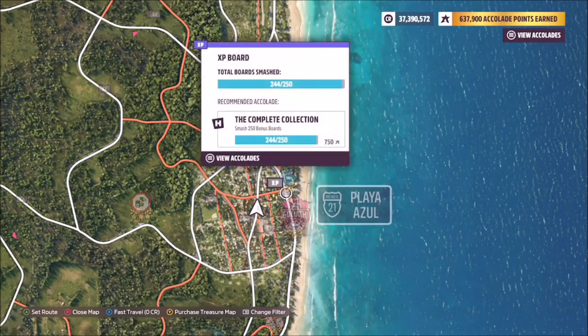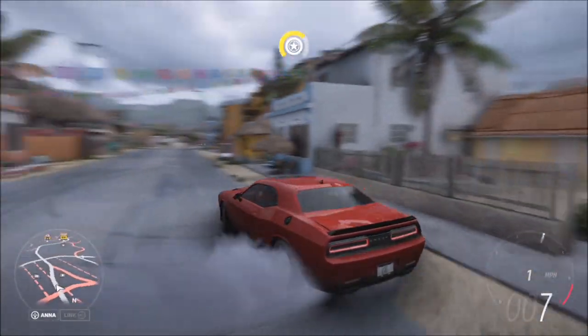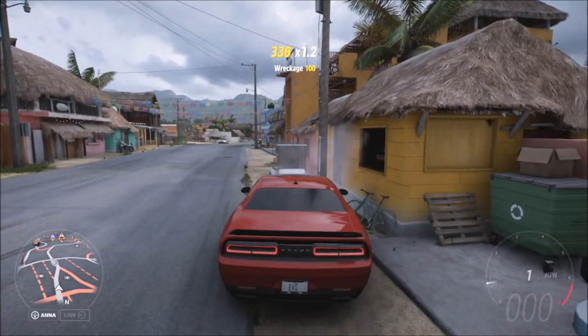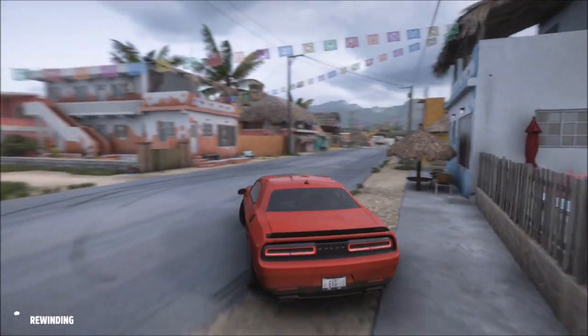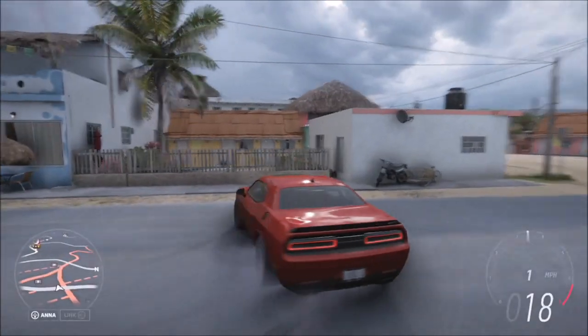Another great location is Playa Azul, where the Goliath race is located. There are lots of bicycles dotted around the side streets and main roads. Use the same method — smash them, rewind in solo mode, they respawn, and rinse and repeat until the challenge is done.